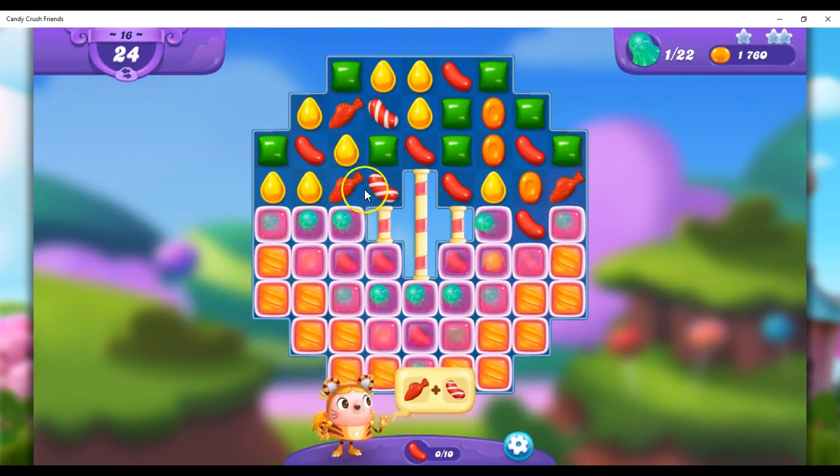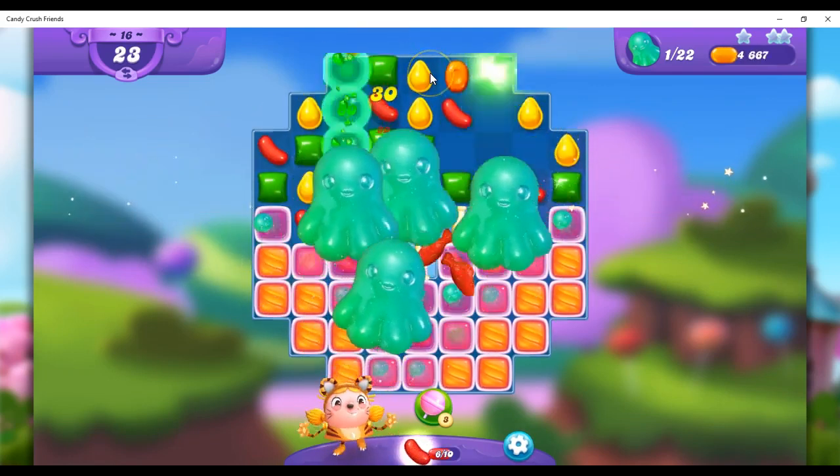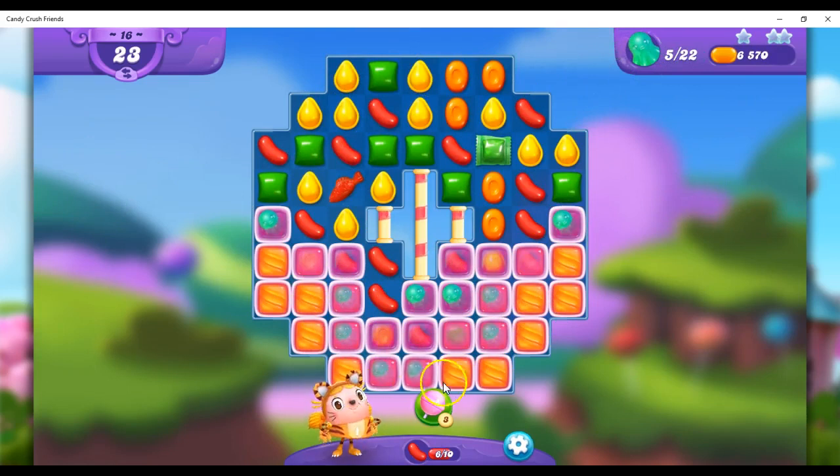She's saying I should do this, but here's the thing. If I combine these, I get one stripe somewhere else on the board. But if I do this, then I get stripes and fish.